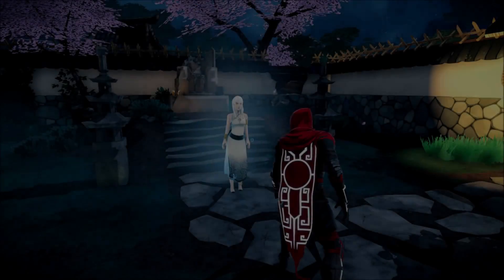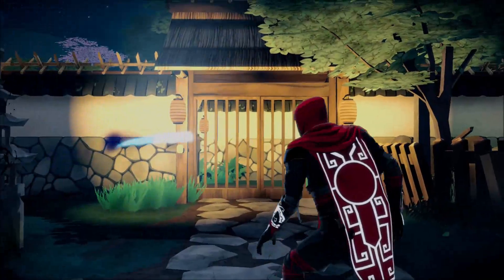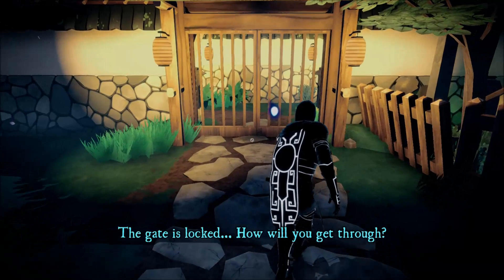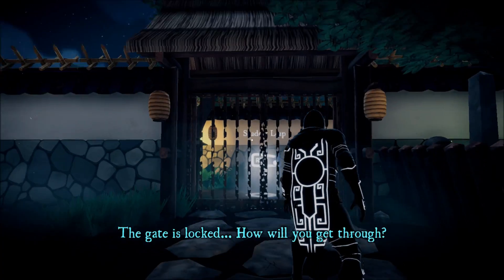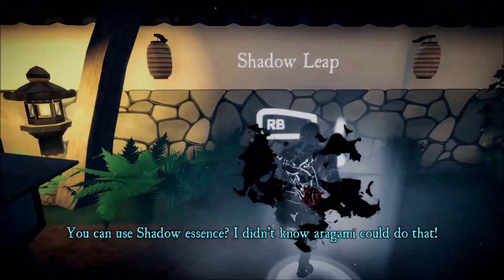We're going to go and grab a weapon. Shadow Leap — aim at any other shadow in the environment and press the right bumper to teleport. Right bumper. There we go.